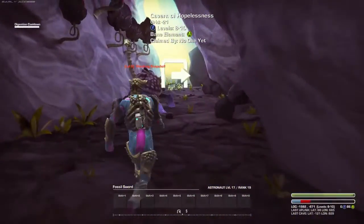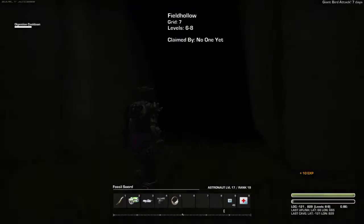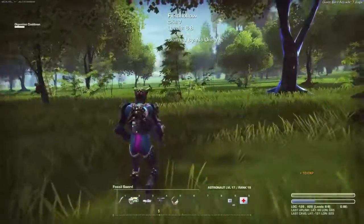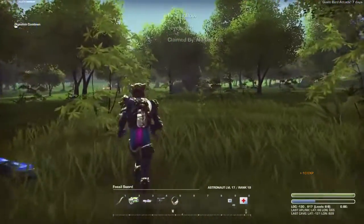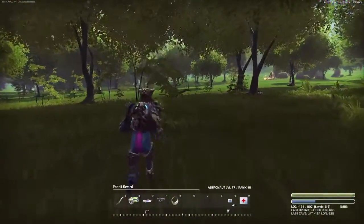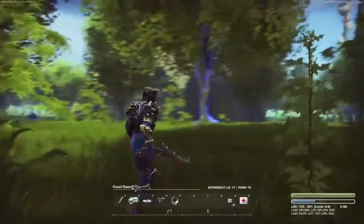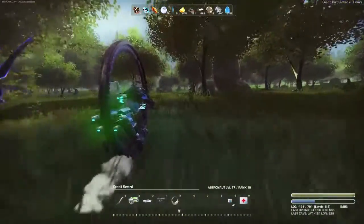Right, there we go. Exit. And we are here — this is incredibly close to the base. In fact, this is between my new base and the old cave, the one that we got to the treasure chest and discovered it was two levels too high for us. And I was on my way back to that cave and found that one. It's really close by, so that's rather handy to know. That's going to be my grinding hole of death.